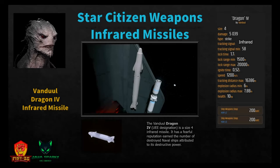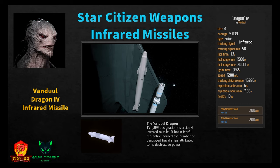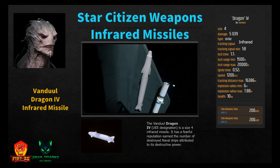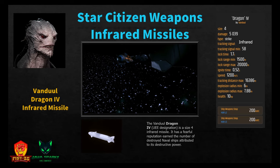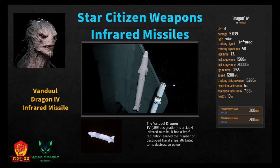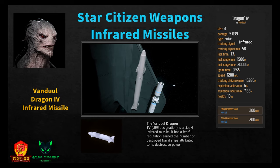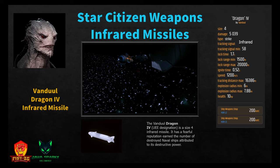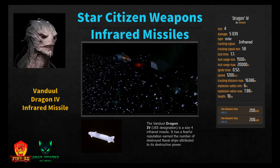The size four Vanduul Dragon 4 infrared missile — note it doesn't have a rendered model yet, just a gray box. It has a fearful reputation for destroying naval ships. It does 5,039 damage as a strike missile, tracking signal minimum 58, lock time 1.7 seconds, minimum range 1,500 meters, ignition half a second, speed 1,200 m/s, tracking distance up to 16,000 meters, and explosion radius 6 to 7.88 meters. Available at Hurston L2 or L5 for 200 Alpha UEC.